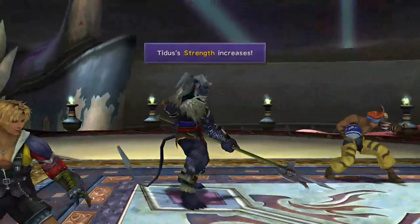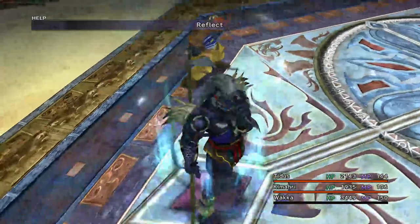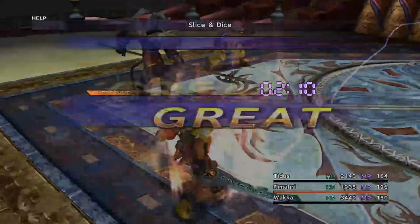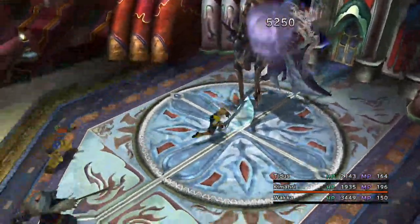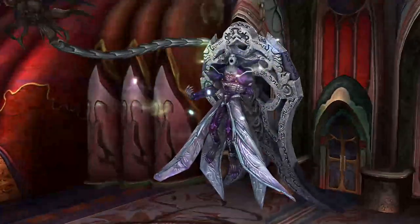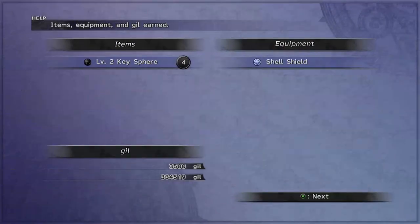We can raise Tidus's strength and then we'll just get reflect on Tidus as well, and that should be everybody having a turn. Just see how many Slice and Dice hits we get on actual Seymour himself. I think he's dead actually — that's overkilled. So yeah, we don't mess about with bosses. If we've got overdrives, we'll just use overdrives — makes them go a little quicker and guarantees the overkill. I think he's got about 32k HP, so yeah, he got absolutely trounced.